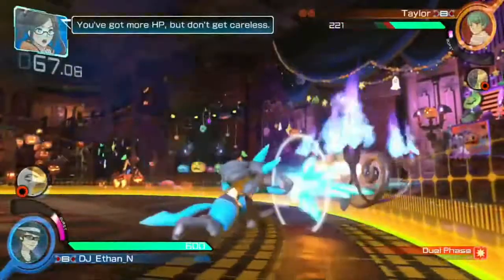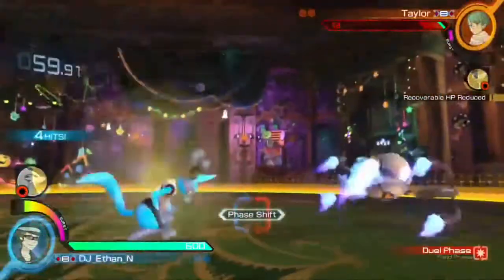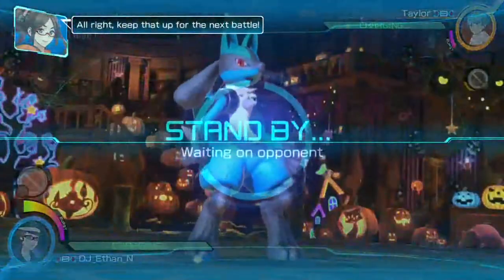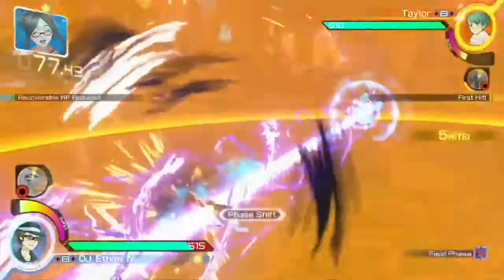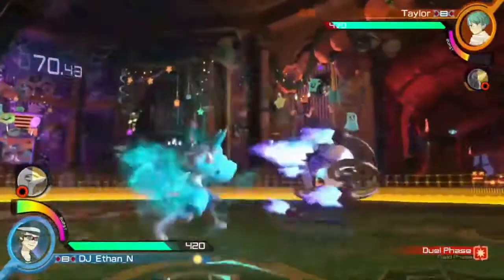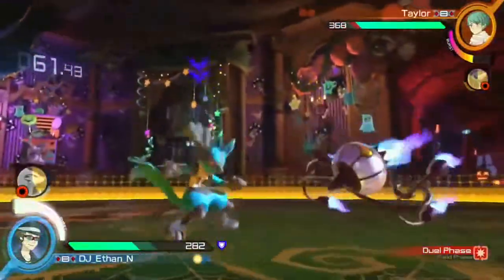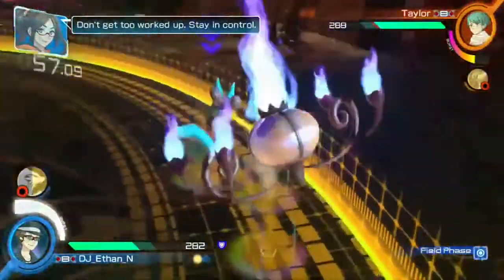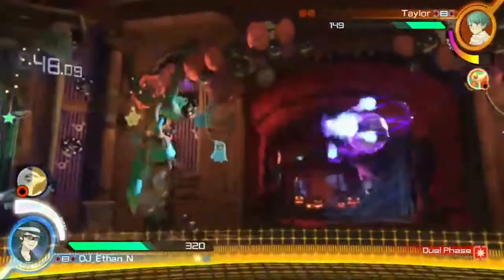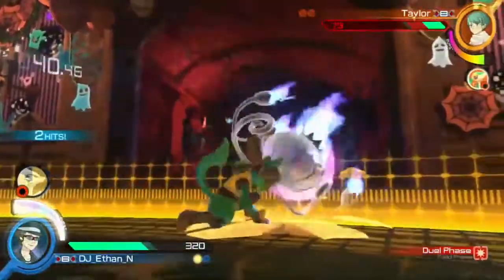You've got more HP, but don't let up! Your activity gauge is still only half full! Nice finish! Keep that up for the next battle! Just remember, the most important thing — they've recovered some of their Synergy Gauge! Your Synergy Gauge is full! Now's your chance to use Burst! Don't be too worked up! Stay in control! You're good to use Synergy Burst!